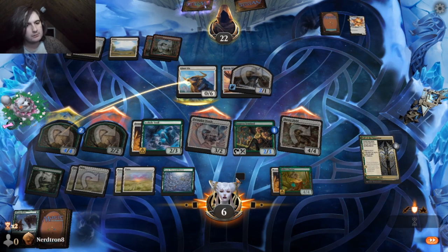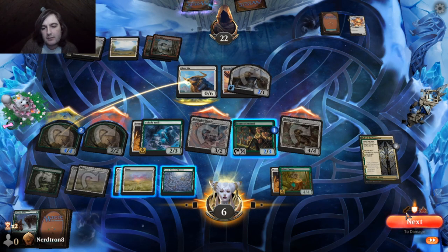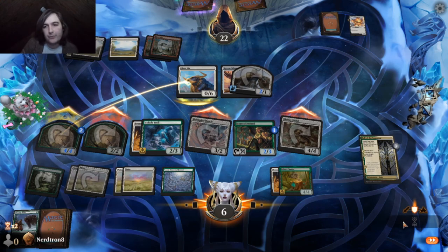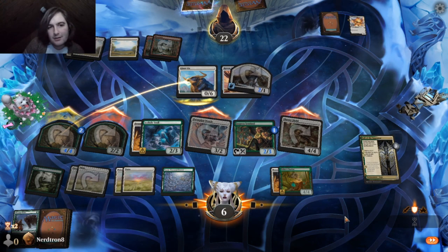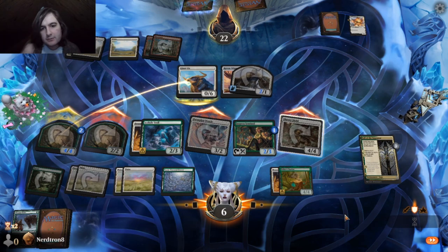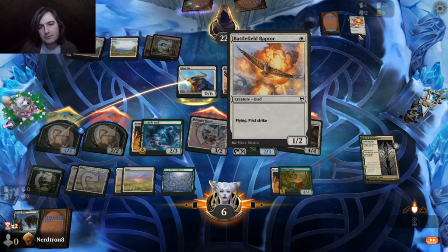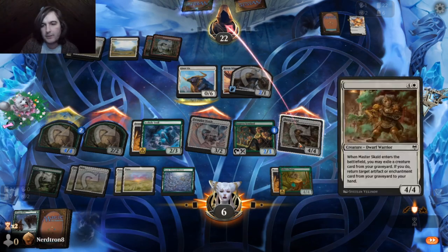Oh, unless it exiles our Fall of the Impostor. That's actually not bad — a solid card right now. Yeah, now we need to block again. We will save this land. We'll exile the 3-2 next turn, so do we even need to worry about it?